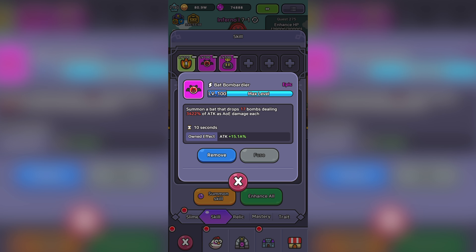Basically, click onto a skill and look at the skill's damage. Generally, you want to go for the largest number with the shortest cooldown.